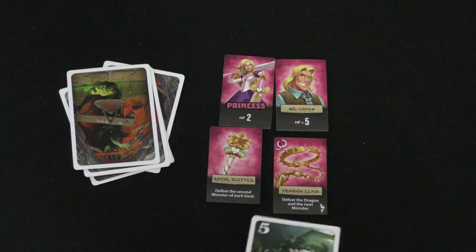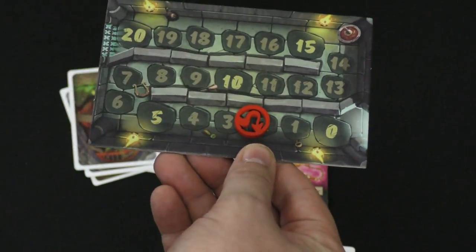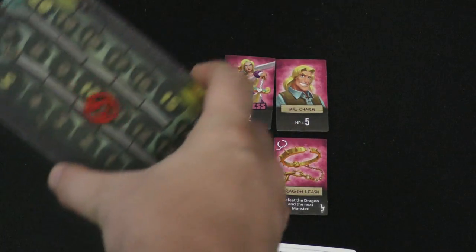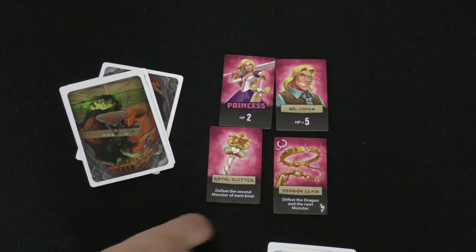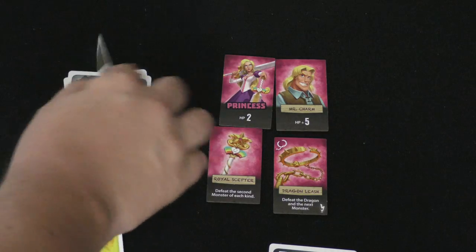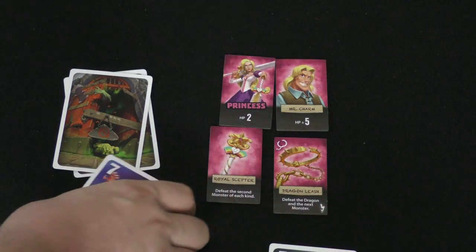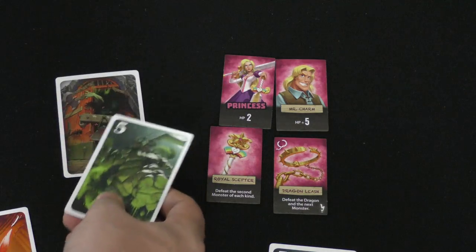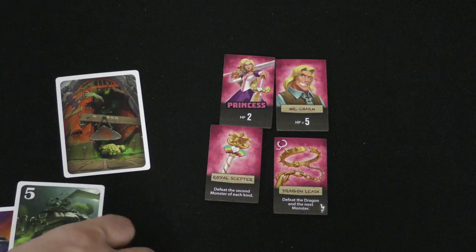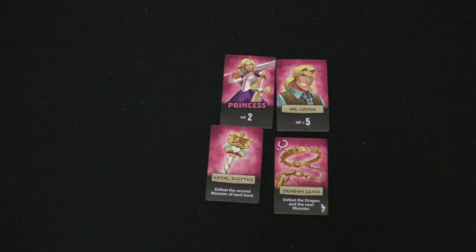They take the board, mark their current hit points — the princess has seven hit points — and then start going through the dungeon one card at a time. So this one's a five; that makes the princess lose five hit points, going down from seven to two. The next one is a six — well, that kills the princess. She could have defeated the dragon automatically if it had shown up, or if the second five had appeared, since her equipment defeats the second monster of each kind. So she might have survived, but she didn't.